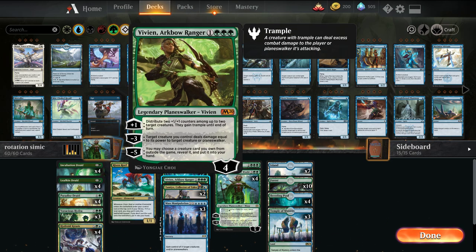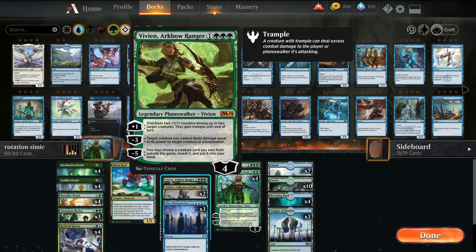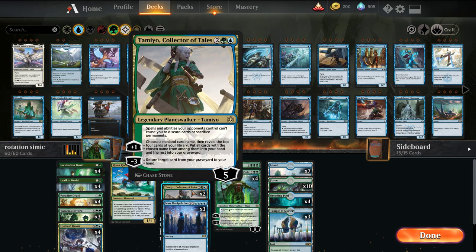There are a couple one-ofs I want to try out. Vivian, Arc Mage — if we get our creatures really big, we give them Trample, or just upgrade our dorks. She also has removal, though the minus 5 we're not really going to use much. There's also Cameo, which draws into Nissa, gets her back, and prevents us from discarding her. I usually like her in these Simic shells as a 1-2 of — she helps if we need a Mass Manipulation, a Krasis, or just find the missing piece.